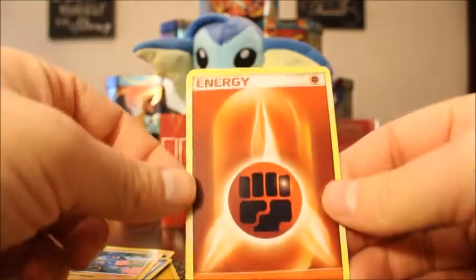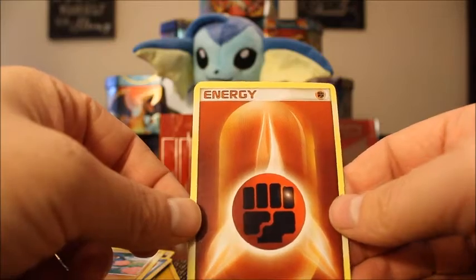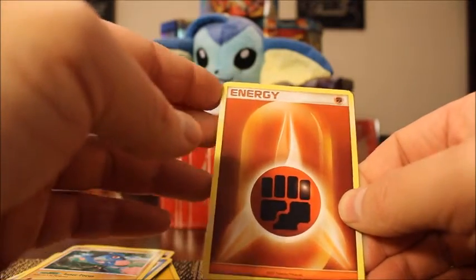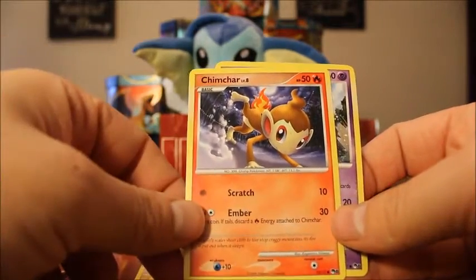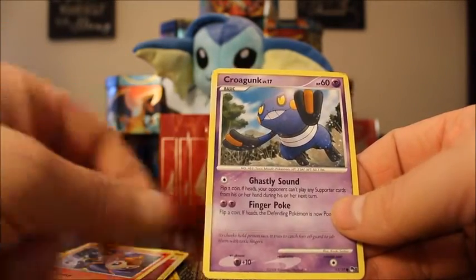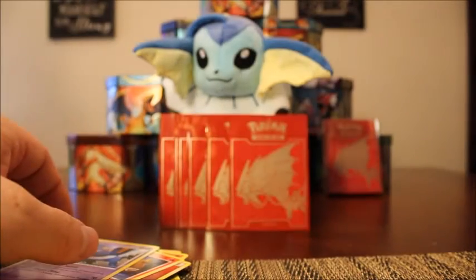Then we have a Fighting Energy. These energies don't count in the 17 cards in the set — they're just energies to have, I guess. Then we have Chimchar Common and Croagunk Common. I think I've pulled all the commons now.